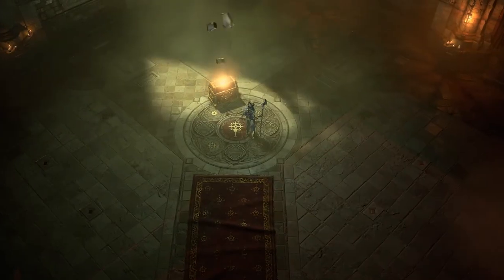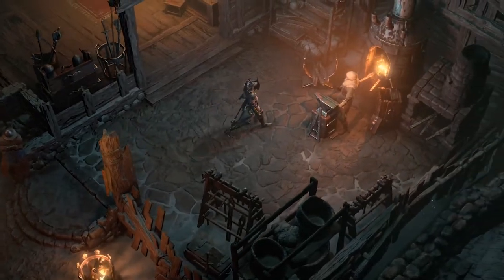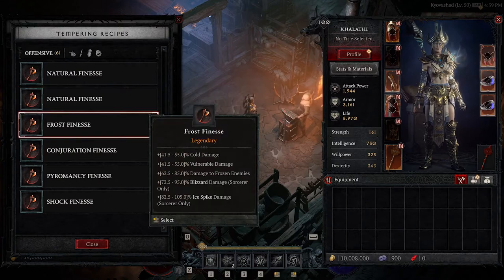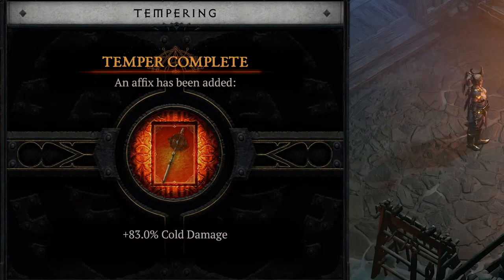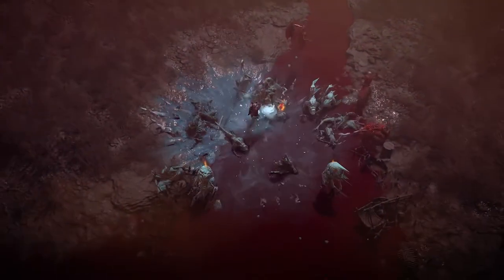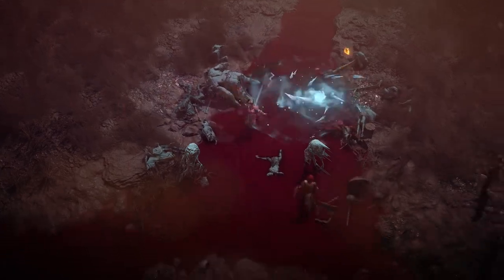Tempering is a new system that allows you to really customize the gear that you find. In order to temper, you will need to go to the blacksmith and choose the recipe that you wish to temper from, and then a random affix from that recipe will be attached onto your gear. Tempering recipes can be found from almost all of the content throughout Sanctuary, so you will actually be looking for tempering recipes that go directly with what you're envisioning. Maybe you're thinking, I'm going to play a Frost Sorceress. There are also going to be recipes that are more generic and generally good for the Sorceress, but you'll be able to choose which one you think is going to be most powerful with the build you're making for your class.